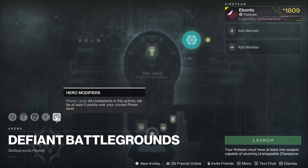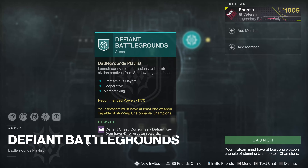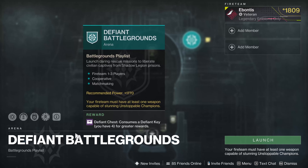Basically it's just 5 points below your Power Level, so you won't over-level them — you will be 5 points under the enemy Power Level. Pretty much you're not going to be feeling too bad. It's 1770, so as long as you hit there, you're doing okay.